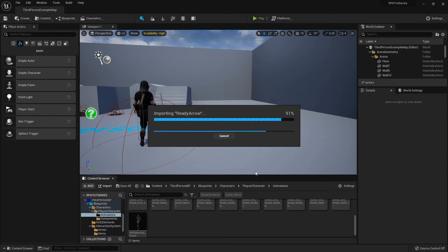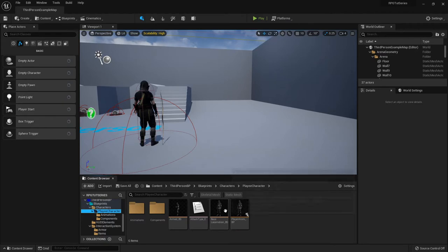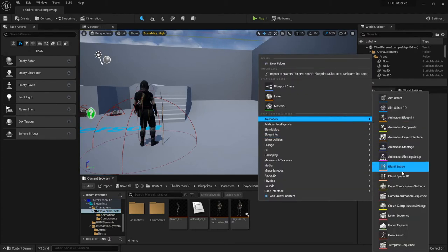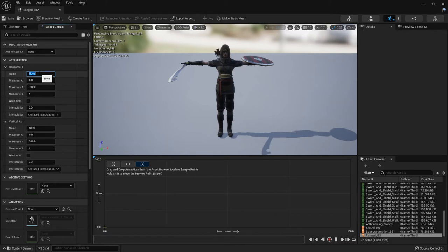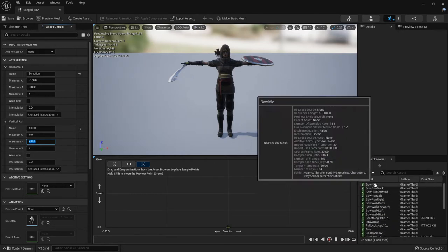With all that done, we can start getting things set up for our blend space for our bow movement. Just like we set up the one for our sword and shield, we need to set up another one that will handle our bow and arrow move set. I'm going to right-click, go to Animation, select Blend Space, pick the skeleton, and this is going to be called Ranged BS. Open that up and adjust the horizontal and vertical axes - horizontal is direction, negative 180 minimum to 180 maximum, covering 360 degrees. Vertical will be speed, and her run speed was 450, so set the maximum axis to whatever your max run speed is.